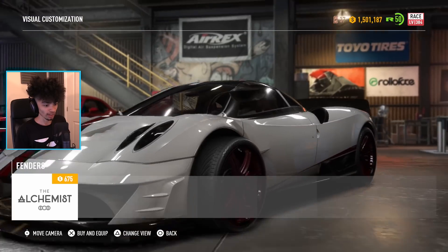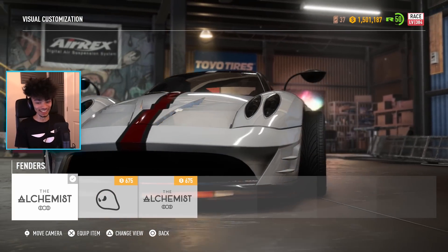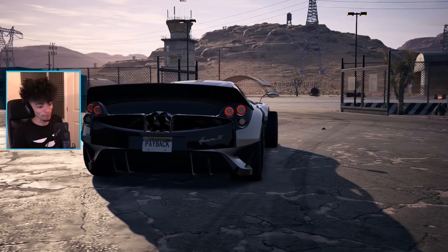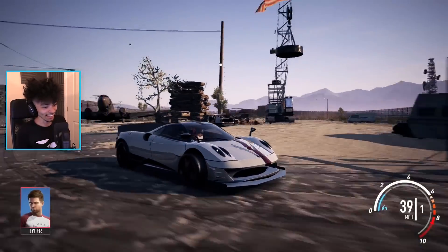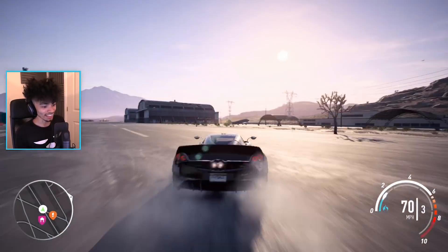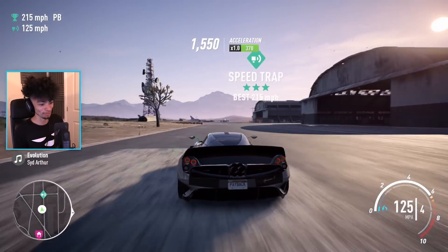Oh my god — it's bringing the wheels out! I figured out the other glitch, like the MX-5 where it brings the wheels out. This is brilliant — I've figured out a glitch. You're welcome! People were talking about fitment not fitting properly on Payback — you are welcome, friend. Look at that, it looks so cool. I wonder if this affects handling at all, if we could make it more stable or something — that'd actually be pretty cool.